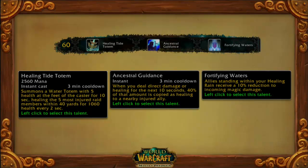Level 60 is a healing tier. We have a new Healing Tide Totem, which kind of imagines a little Tranquility for the shaman. Ancestral Guidance has a chance of copying a heal to another target — when you deal damage or heal, you can get a heal on another target. And then Fortifying Waters offers a little bit of damage reduction for the healing ring.